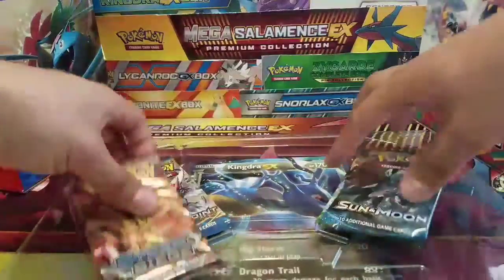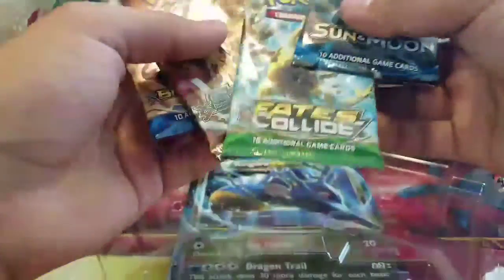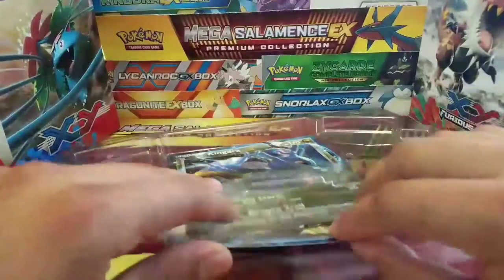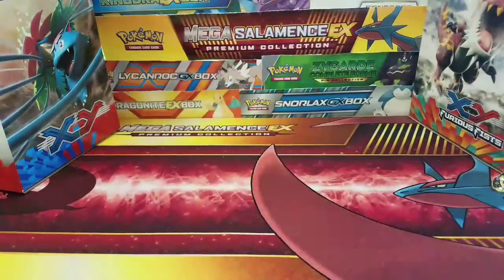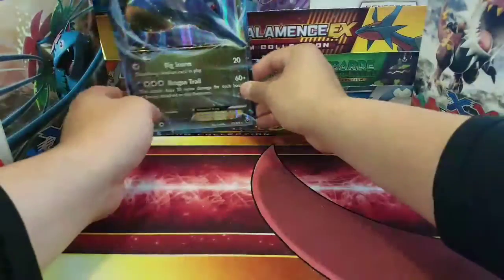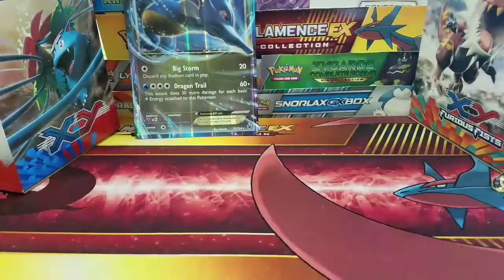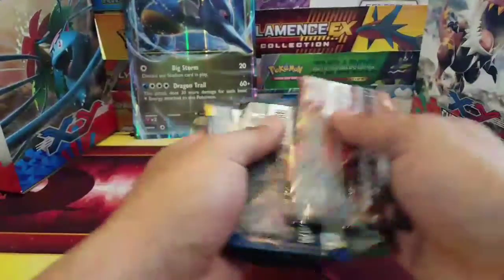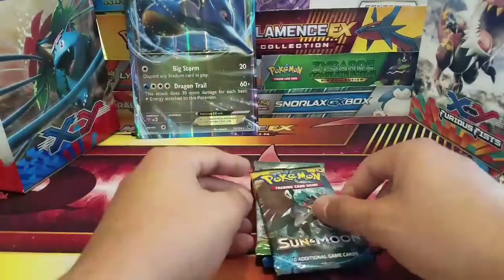We have our four booster packs: Sun and Moon, Breakpoint, Steam Siege, and Fates Collide. I could have sworn these came with two Sun and Moon, but I could be wrong. We'll shuffle these up in whatever order and go from there — Sun and Moon is first.